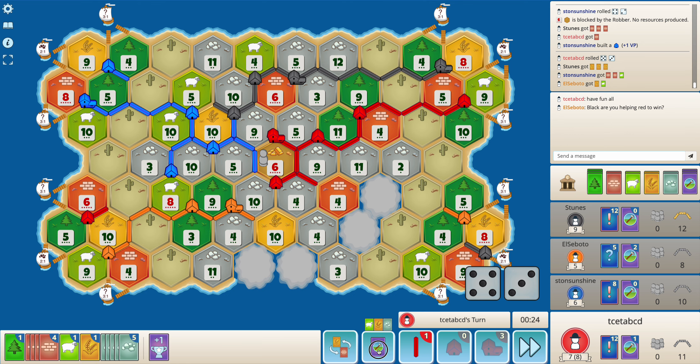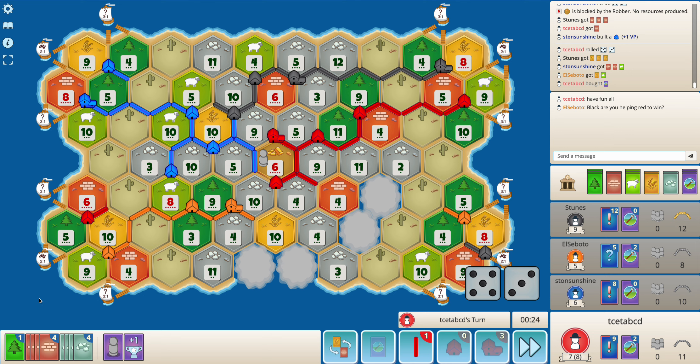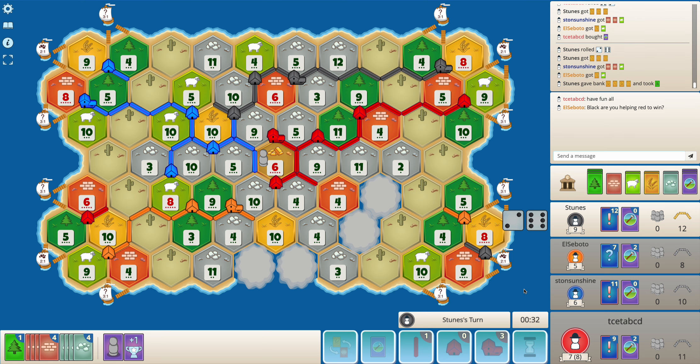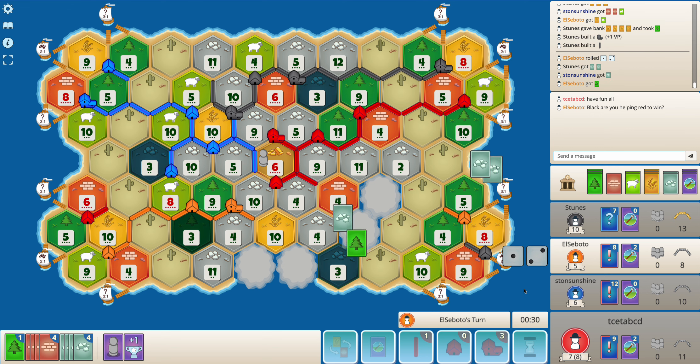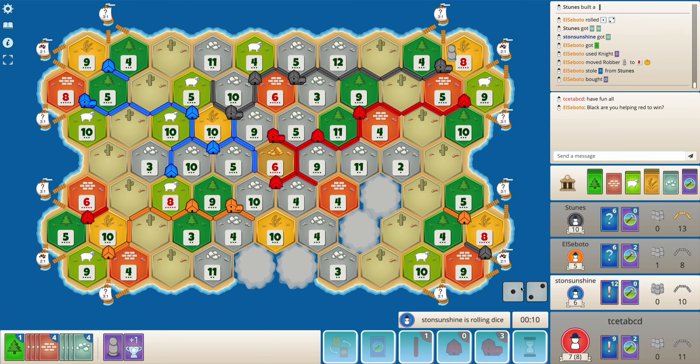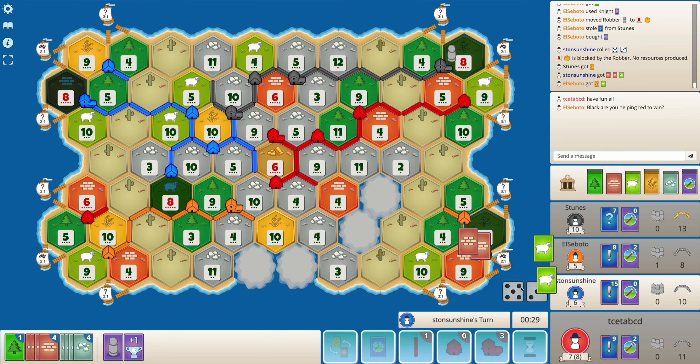I can do a four-for-one and get another city. But I think I need dev cards more than a city — I get a knight, which is pretty good. I can't stop black from getting the longest road; if I could build a road and settlement here black would lose it immediately, but for now I can't do anything. Black is getting cities quite easily — threes have been rolling quite a bit. I'm happy for black to be targeted. Now I'd want a six to roll; if it does I'll go for two wheats and a sheep and focus on buying dev cards.